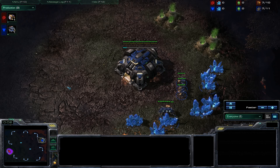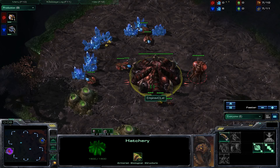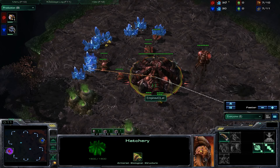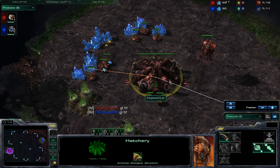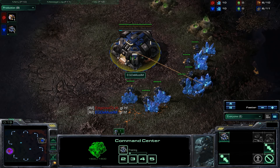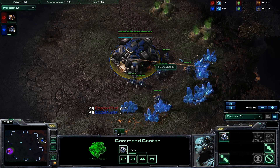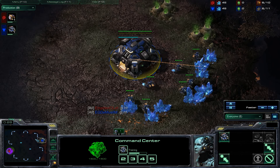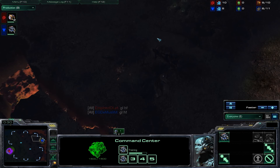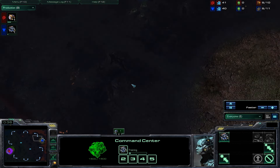Good evening everyone, welcome back to the second game in this best of five series from the IEM Sao Paulo between Empire's Violet as the Red Zerg on the left side of the map and EG's DeMuslim as the Blue Terran on the right side of the map. The map is GSL's Dual Sight — there's no similar-sounding name to get confused with.